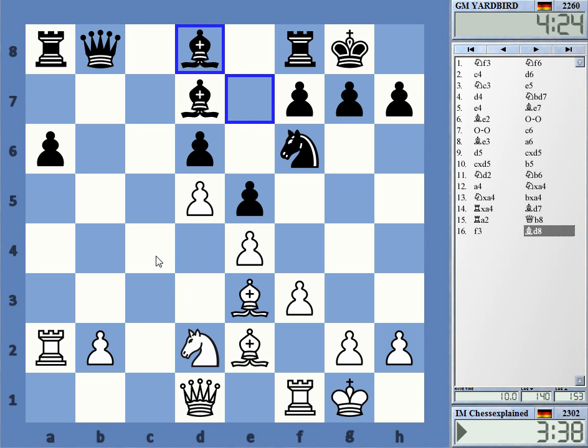Knight c4, bishop b5 — so he really has chances to get this traded. Queen b3 maybe, to prevent the immediate trade.